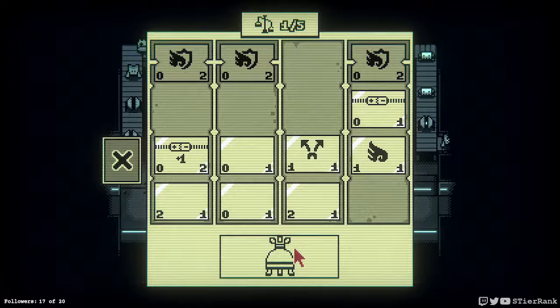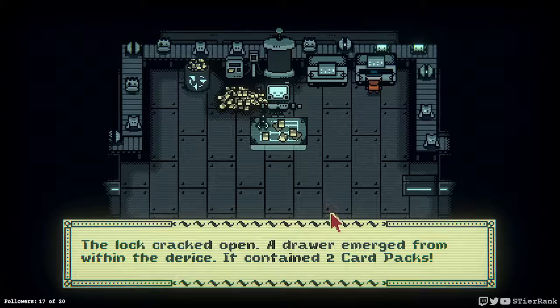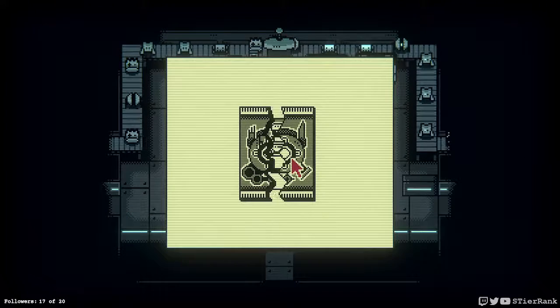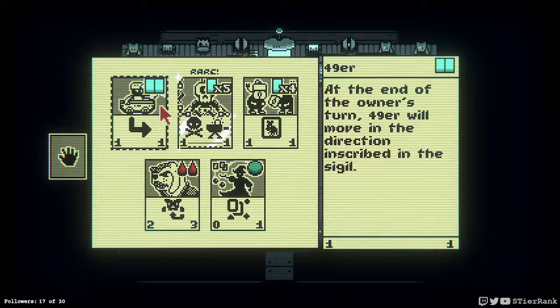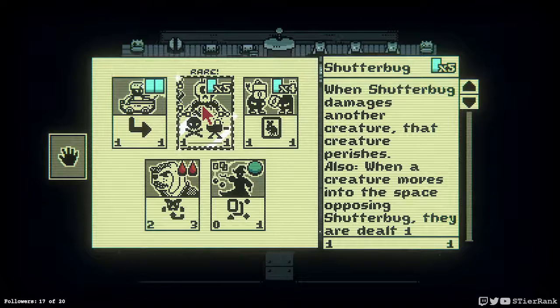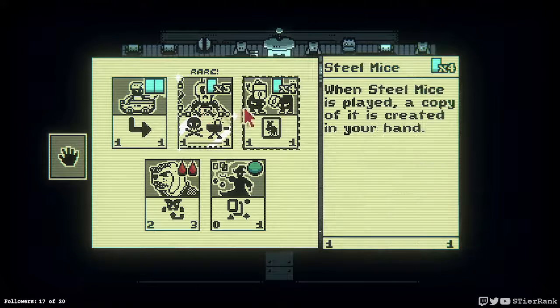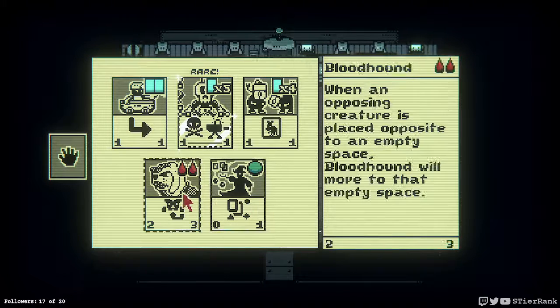This one's going to spread out damage, so that might help. A drawer emerged and within the device contained two card packs. 49er — at the end of the owner's turn, 49er will move in the direction inscribed in the sigil. Shutterbug — when the Shutterbug damages another creature, that creature perishes. Also, when a creature moves into the space opposing Shutterbug, they are dealt one damage. When Steel Mice is played, a copy of it is created in your hand. Blue Mage and a Bloodhound.